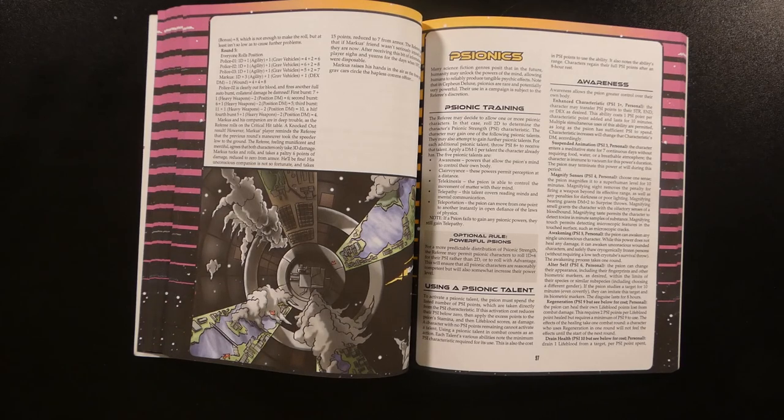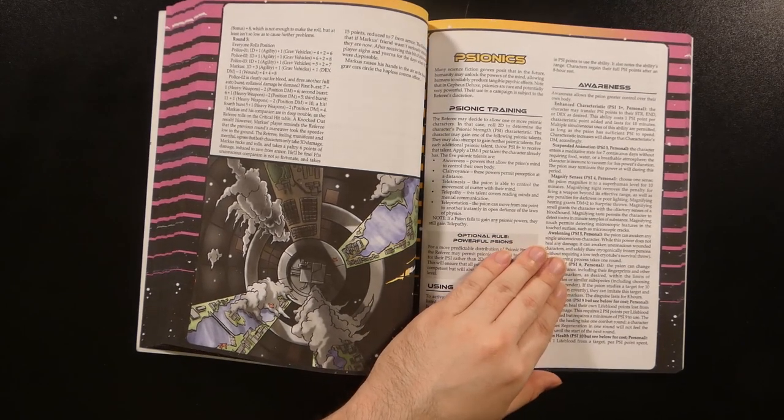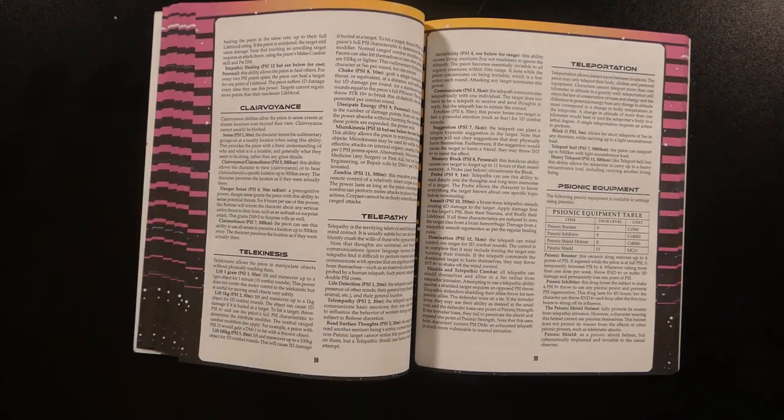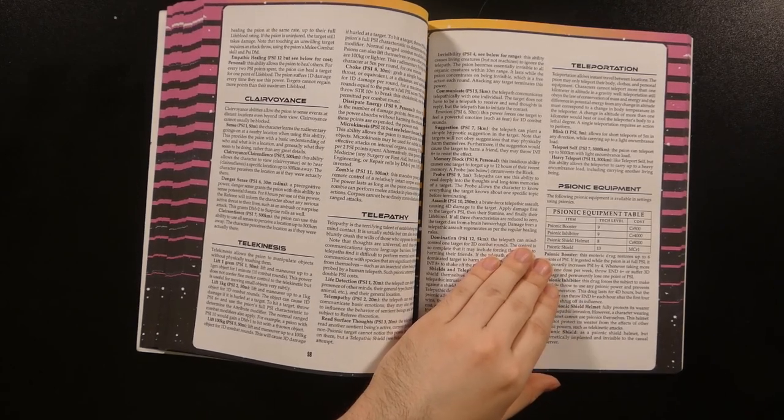The psionics chapter starts with the basic rules on determining a character's psionic strength, as well as rules on using talents. Each of five psionic talents is listed: awareness, clairvoyance, telekinesis, telepathy, and teleportation — each with a specific set of powers, side costs, and effects. There are also a few pieces of specifically psionic equipment available.